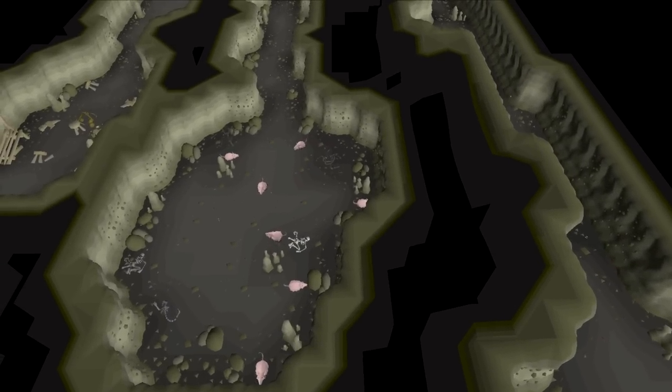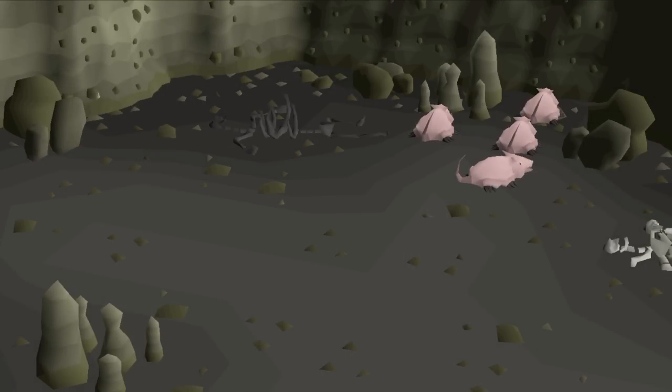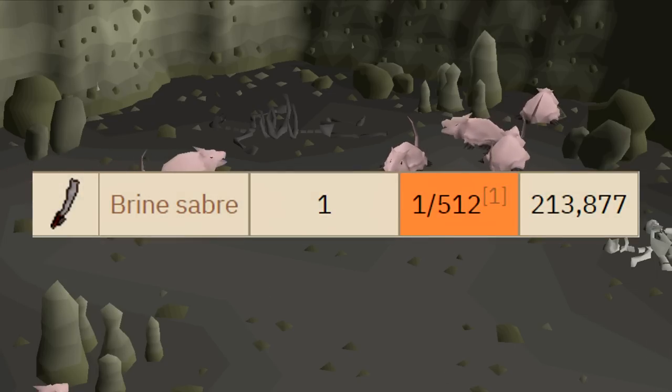This episode of On Drop Rate is going to be a bit special and different to the rest — we're going for a bunch of different small challenges in the slayer catalogue. The first one being brine rats, and the item we're going for is the brine saber.